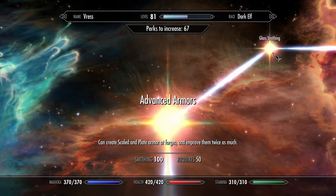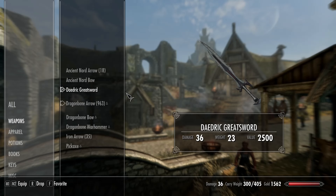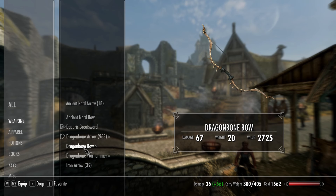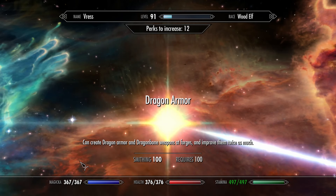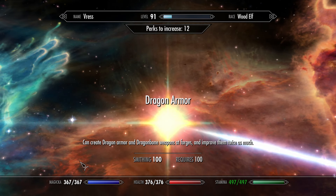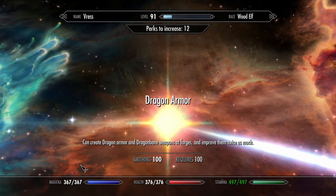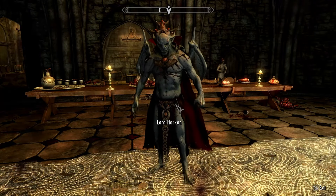It's also worth noting that while the right side offers stronger craftable weapons in the base game — with both ebony and daedric weapons being stronger than glass weapons — if you have the Dawnguard DLC installed you'll actually be able to unlock the ability to craft dragonbone weapons, due to the changes that the DLC made to the final perk in the tree. This perk is accessible from either side of the perk tree and in the base game it allows you to craft both light and heavy varieties of dragonbone armor, but with Dawnguard installed it will also allow you to produce dragonbone weapons.